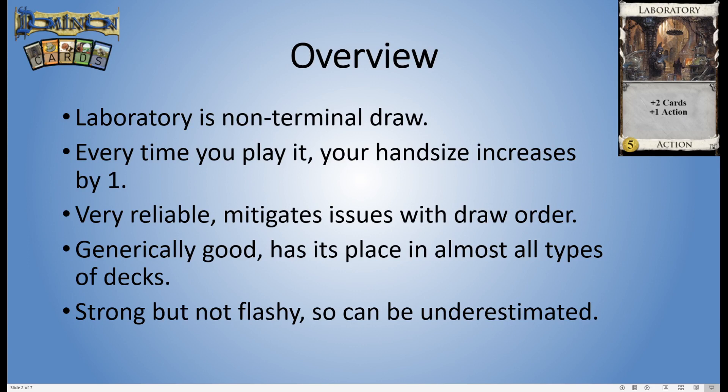Laboratory is a very reliable card, and a lot of draw tends to have some ordering issues because it relies on other cards. Smithy, for example, relies on you drawing it alongside villages in order to keep your turn going. Well, Laboratory draws cards and doesn't really care about any other card in your hand — you just play the lab and you get the draw. This helps remove a lot of the reliability issues that other draw tends to get.